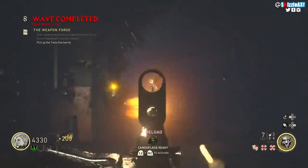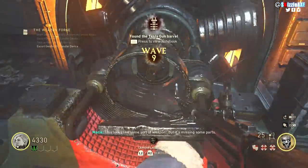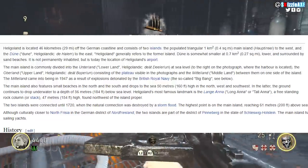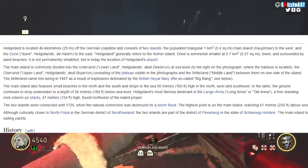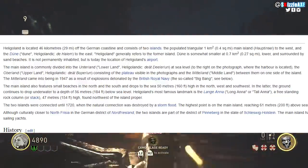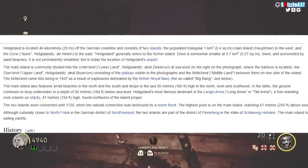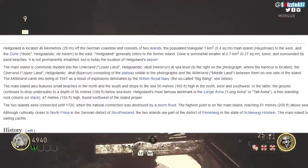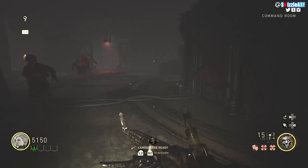I may stutter a bit here because I'm actually reading this, and there are some words and names I may not be able to pronounce because they're in German. Heligoland is located 46 kilometers — equivalent to 29 miles — off of the German coastline, and consists of two islands: the populated triangle that is about 1 square kilometer, which is the main island called Hauptinsel to the west, and the Dune, called Helgoländer Helm to the east. Heligoland generally refers to the former island, and the Dune is smaller at 0.7 square kilometers, lower and surrounded by sand beaches — which I really want to see in DLC 1.